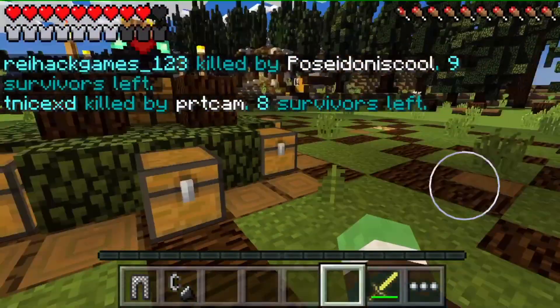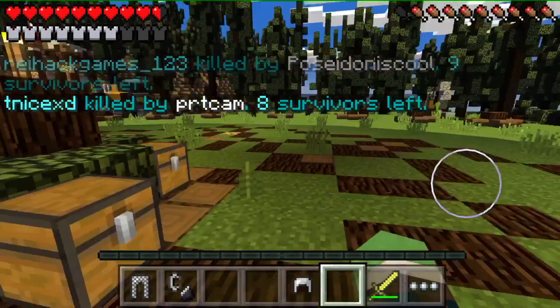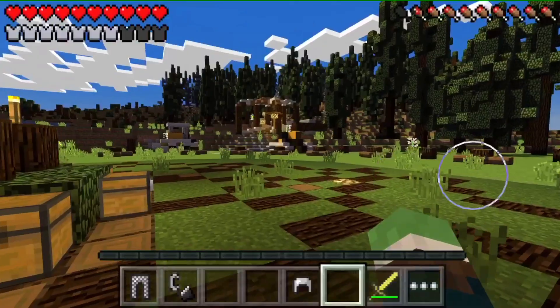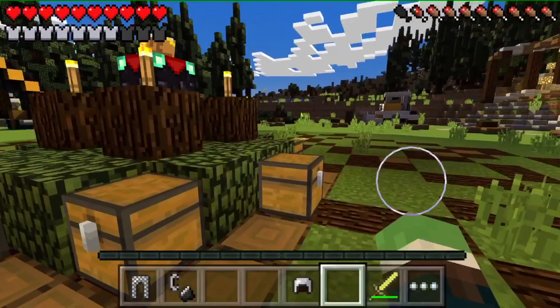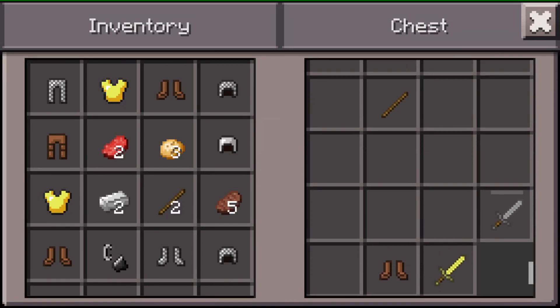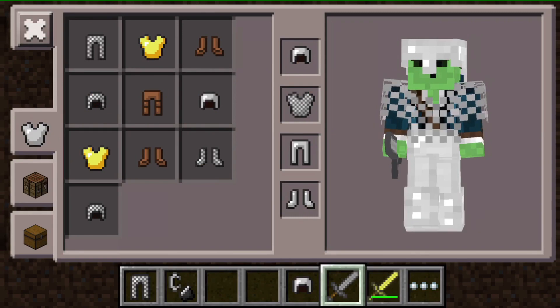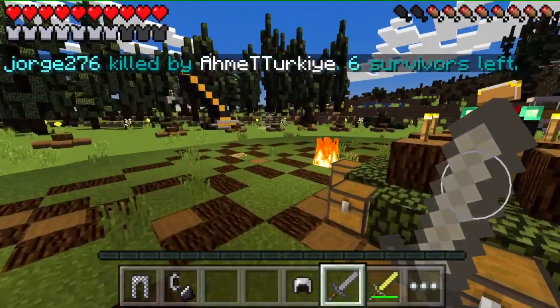I want to hide my weapon so they think I don't have one — when they come up I'll surprise them. If I can get an iron chestplate that would be awesome. Oh, I already have that. Oh, that's probably better — I'm going to take that.